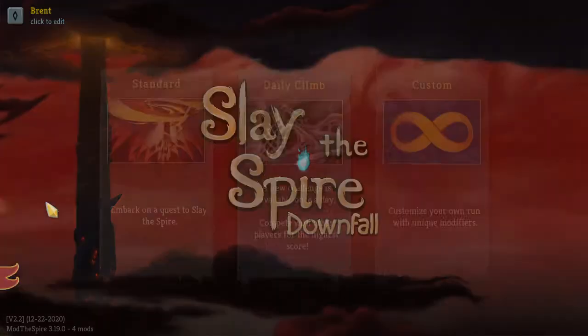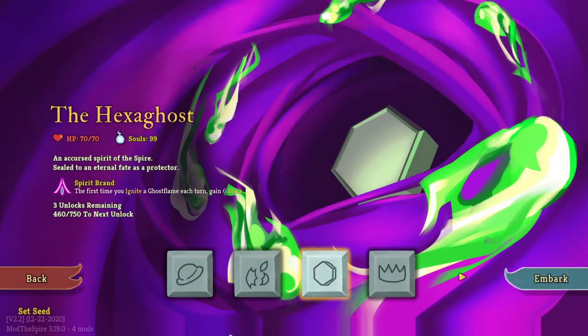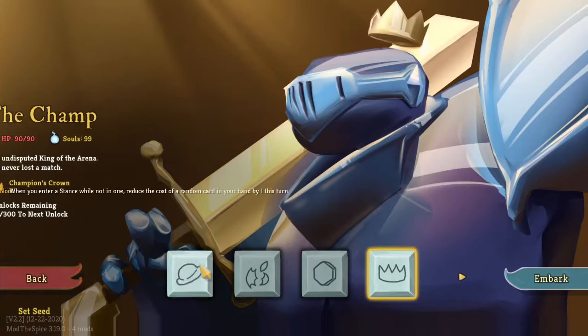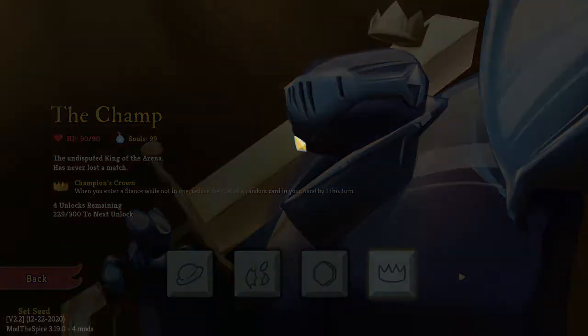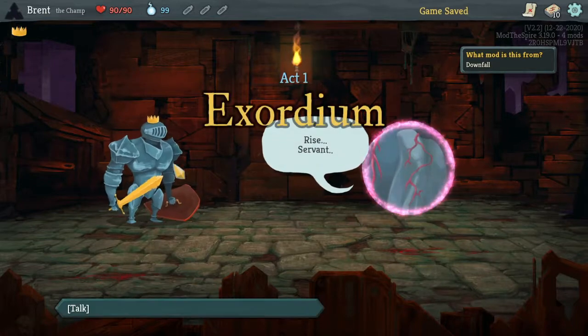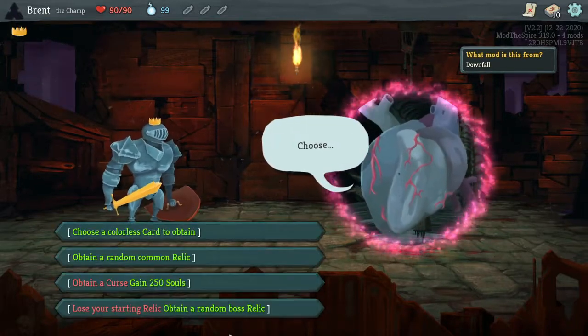What's up guys, it's me back here, and we are going back in with some Downfall. Last time we tried the Hexagos again and still did not get that success, even though I felt like we tried very hard. It was just not meant to be. We're going back in with the Champ this time, see if we can make something work in our favor because we have not gotten a win with him either.